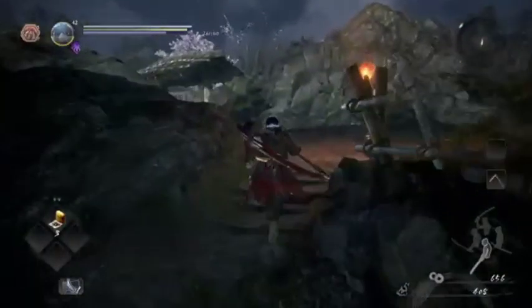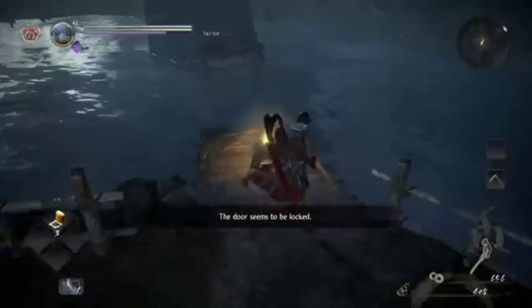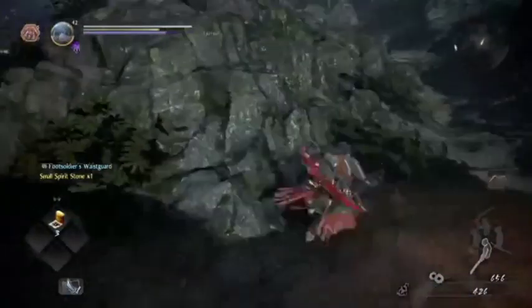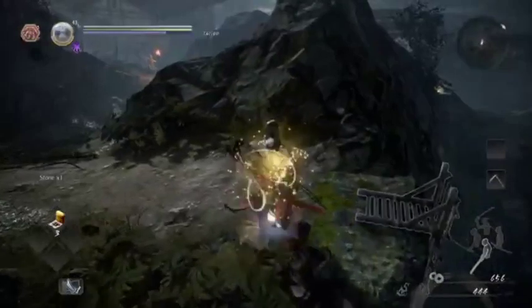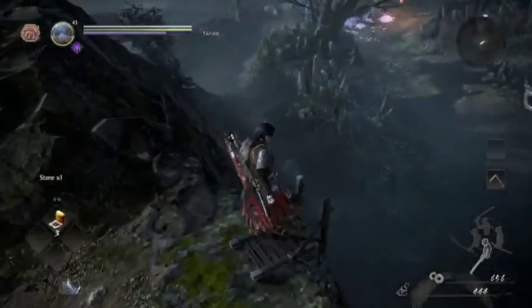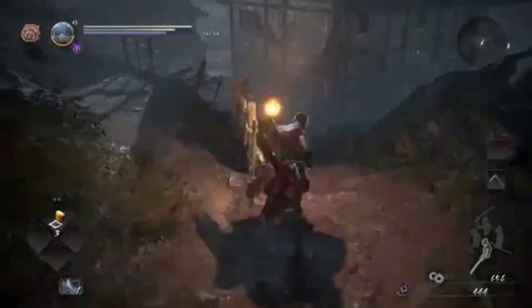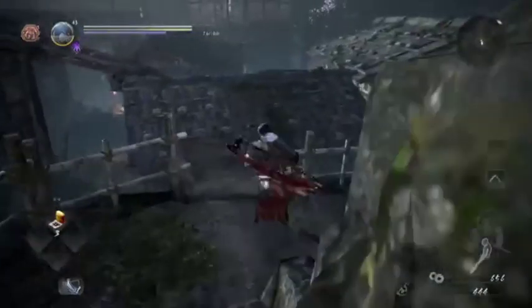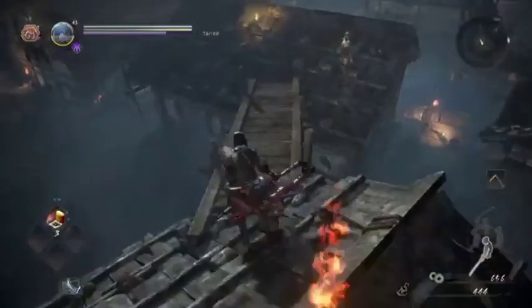I'm gonna go up this way first — can I open this? Door locked. Oh yeah, if I kill Mezuki I think it'll open this place up. I'll go up here first and open this way. This is basically the really good shortcut if you can kill Mezuki this early on. I'm gonna go up here and try to find an archer.